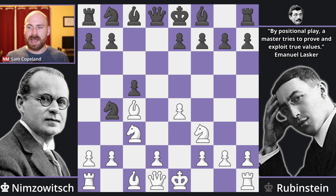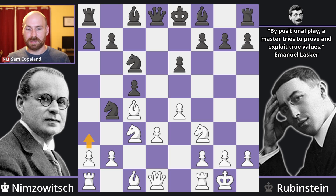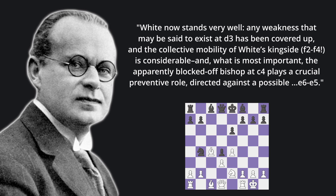Backing up though, this doesn't happen. Instead, after bishop c4, we are denied the bond cloud after knight d3 check, king up to e2, and instead we get pawn to e6, which looks pretty solid. White castles now, and now we get knight out to c6. The knight is eyeing the d4 square, which seems appealing, but now simply pawn d3, and there's now an idea of a3 because the knight can no longer go into d3, so knight d4. This allows the other knight to pull back to c6 if needed. Knight takes d4, pawn takes d4, and knight e2. Nimzovich gives his assessment: 'white now stands very well. Any weakness that may be said to exist at d3 has been covered up, and the collective mobility of white's king side, f2, f4 being in mind, is considerable.'